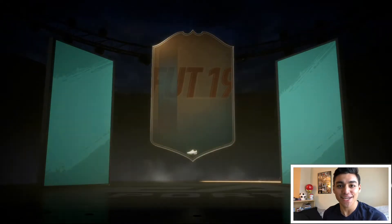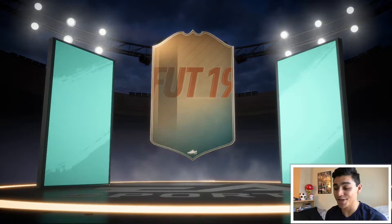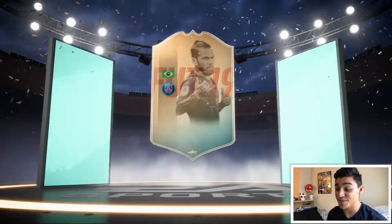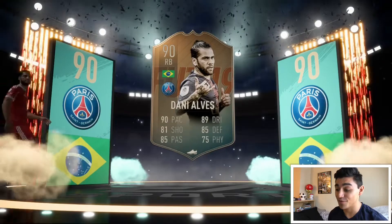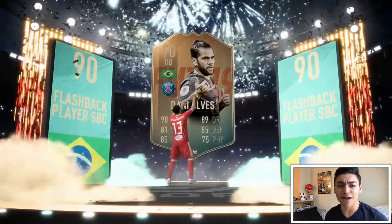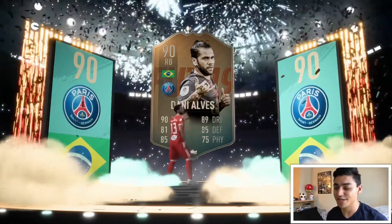It's Legendary FIFA back with another video today. As you guys can clearly see on the screen, we have gotten the flashback Dani Alves. He cost me about two to three hundred K, but I used several untradeable players including David De Gea, because knowing my luck I would get him again in rewards on Thursday if I take untradeable packs.